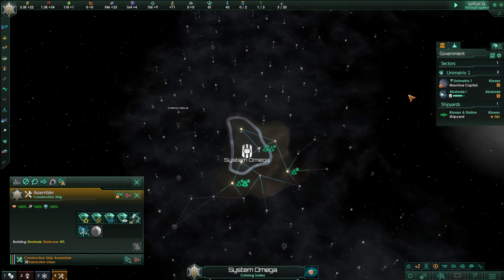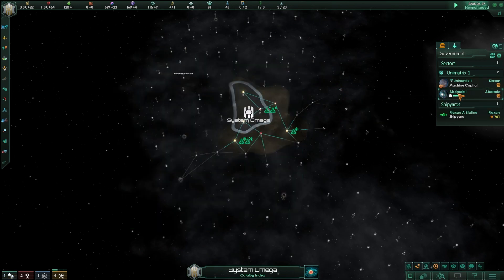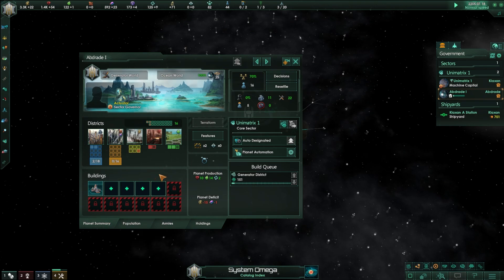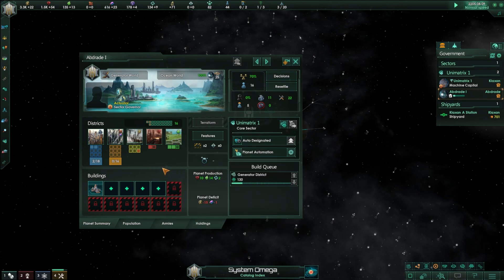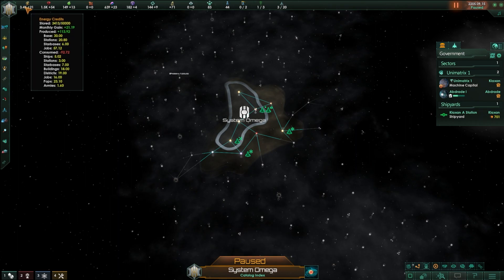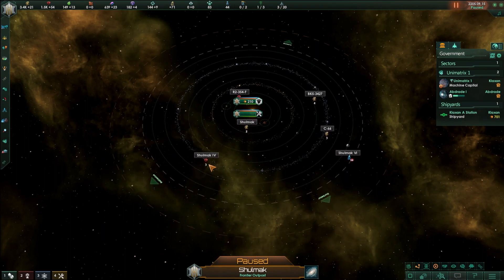That's a good start. Our home planet — we actually lost a few population because we transferred them to the new world, and the new world is doing just fine. Almost all of the population looks like they are almost fully assimilated. We've just built another agriculture district because all these new populations need food — they're partially organic. Now we're going to build the generator because one of the big things we're missing is energy credits. Energy credits are quite short. We're still generating more than we're spending, but not by nearly as much as before. And that planet in particular is at a severe deficit. We expanded our borders — ta-da! Welcome to our new solar system.